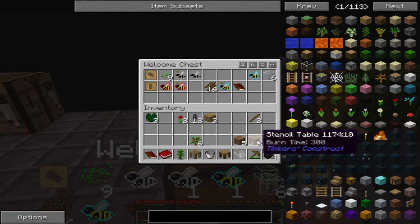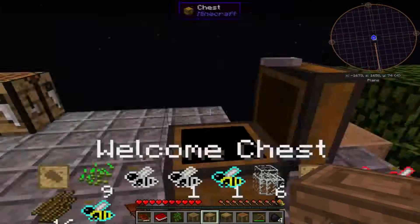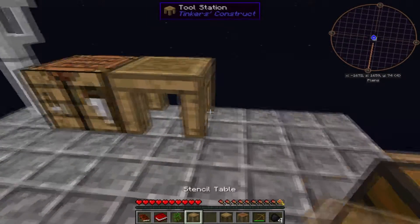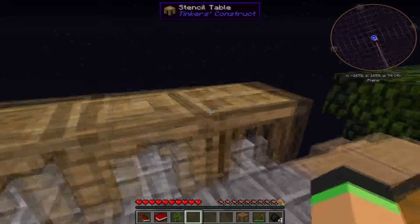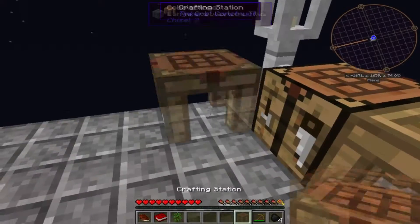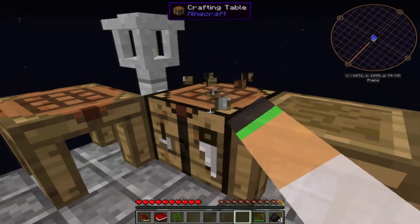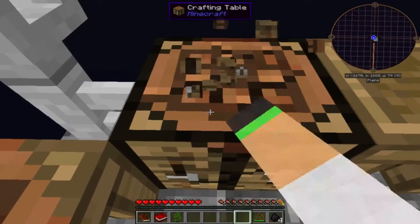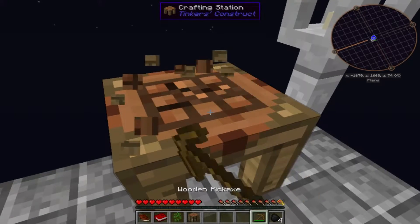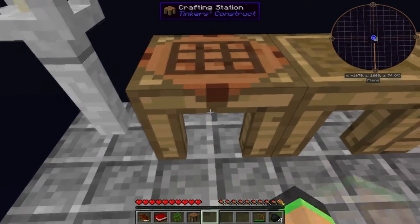Let's put these down beside the crafting table — tool station, part builder, stencil table, part builder. We'll just put this over here. Crafting station — oh wait, I don't even need this so let's take it out. Let's take this down too. Okay, put our crafting station there.